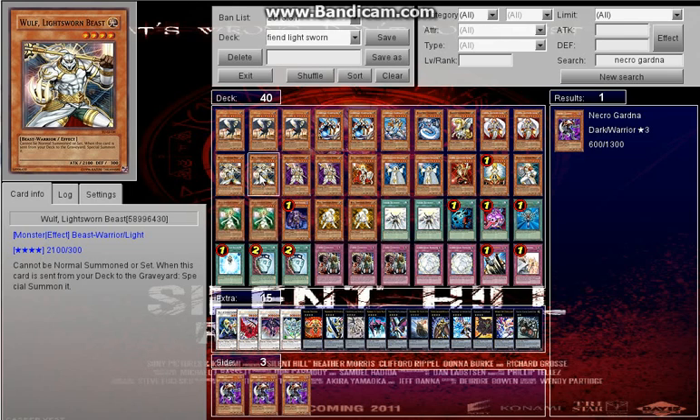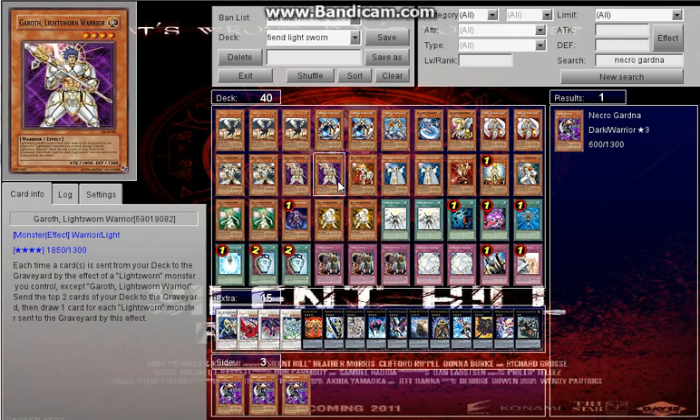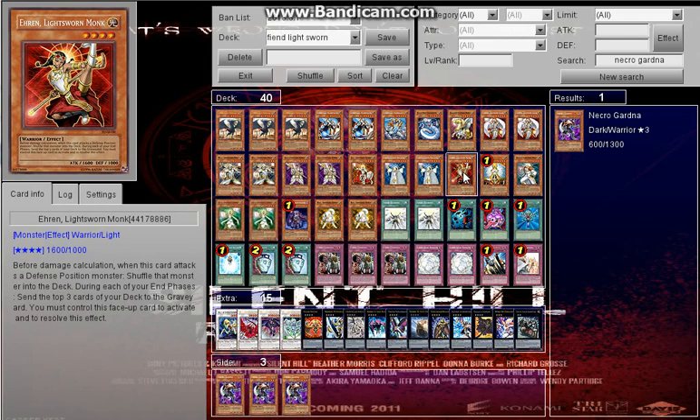Two Wulfs — you could run three, but I run two because you can end up drawing one and they're very dead draws if you don't have anything to get rid of them, like Lyla or Solar Recharge. I've got one Garoth — basically every time a Light monster is sent to the graveyard when you activate an effect, you send the top two cards to the graveyard and draw one for each Light monster sent. Jain gains 300 attack when it attacks and you mill two. Lyla — you switch her to defense after you activate the effect, and she can destroy a spell or trap, and you mill three.